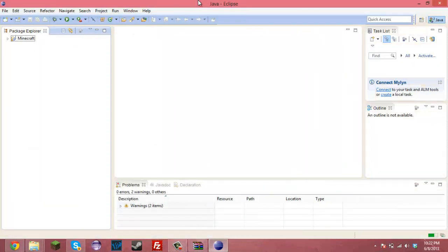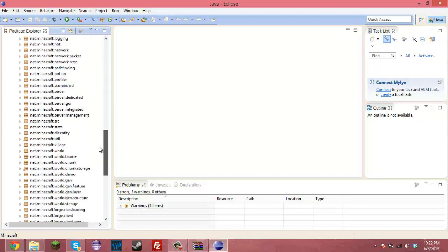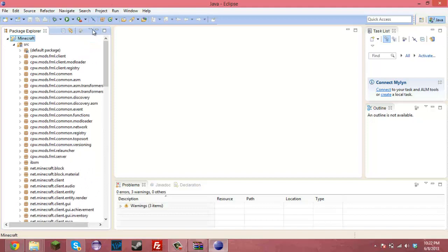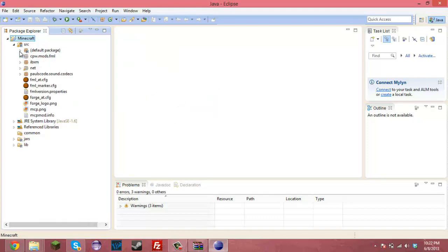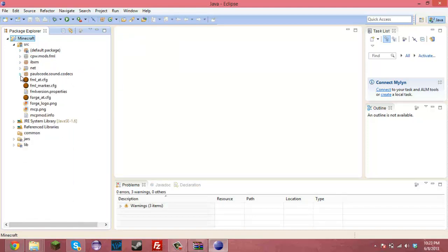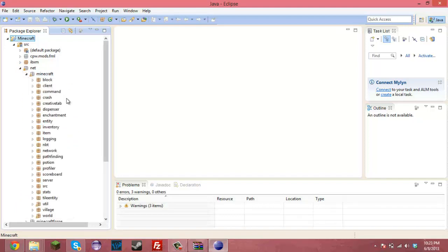Okay so it loaded up — here we go. Press Minecraft src and there's all your stuff. If you don't see that much, press this button, press Package Presentation and press Hierarchical, and then you'll see all your stuff.